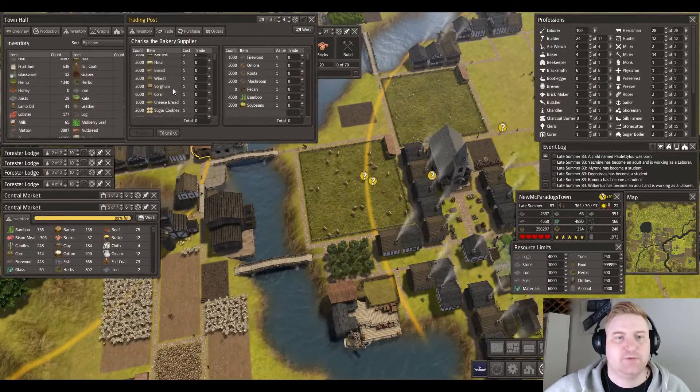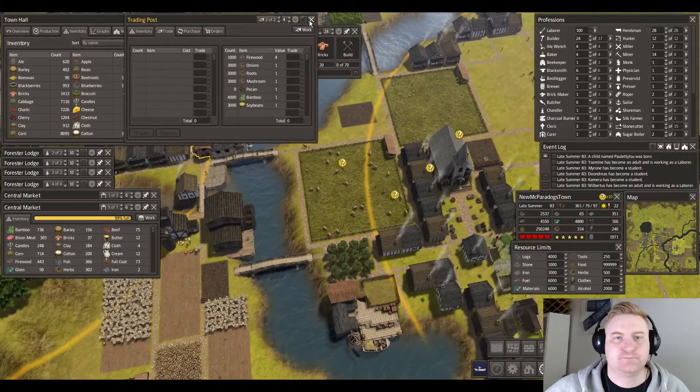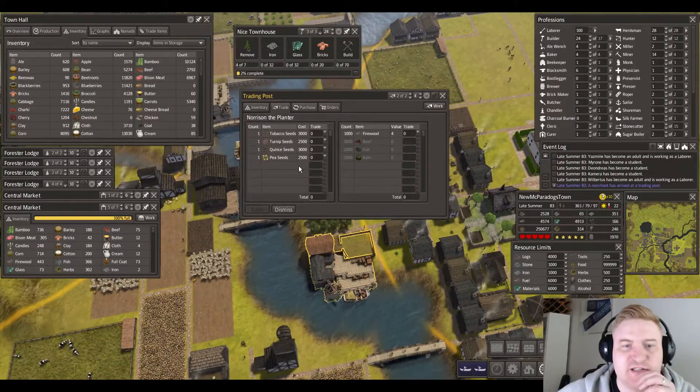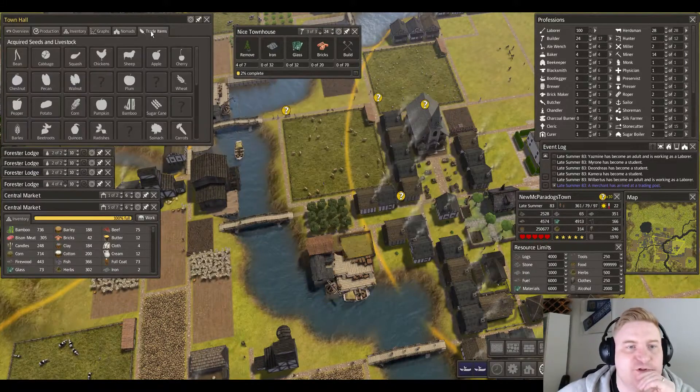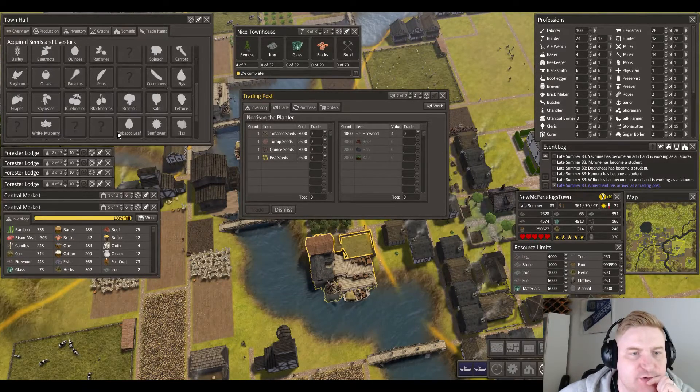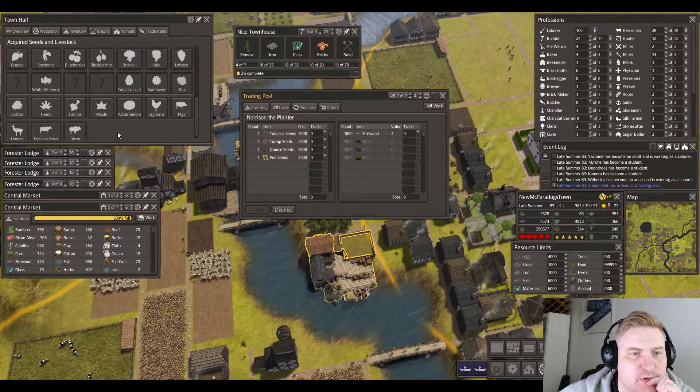The bread merchant is here — we've got plenty of bread. The other one has tobacco, turnip, quince, and pea. I'm pretty sure I have those — turnips here, quince we have, and pea I think we have as well.